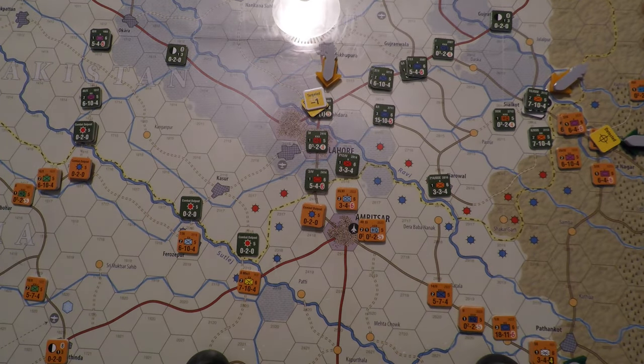First strike phase: both players may conduct strikes, alternating with nuclear weapons first, but nobody is using nuclear yet. Second part is allocation of missile and cruise missile strikes. Neither side has cruise missiles — they have ballistic missiles. There's a thunderstorm in the background so if it gets dark it's because the power went out.